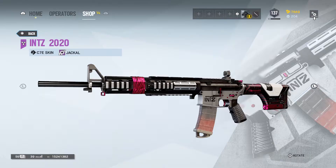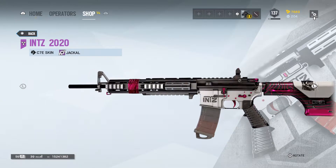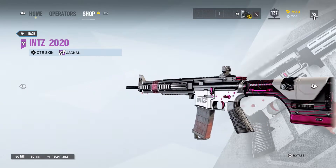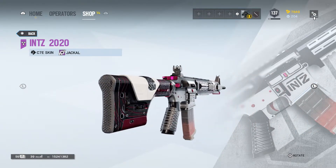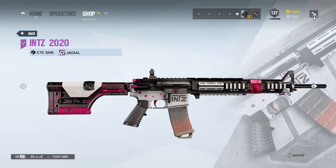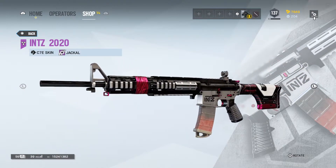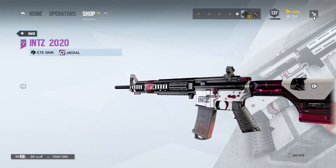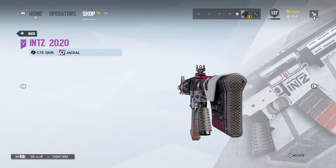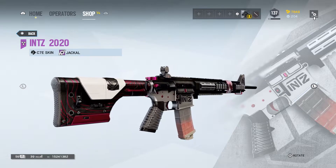Next skin is the ENCE weapon skin for the C7E. I love the way they made the pink pop on this one. Making it surrounded by black and that steel type of color really brings out the pink and brings it to the front of your attention. I also love the pattern they used, the topographical vector style that they went for — it looks really good. Then we have that band of pink near the end of the barrel. It pops, and it's just a nice touch to finish off the skin.